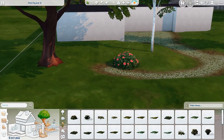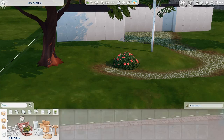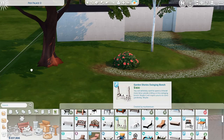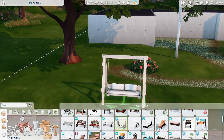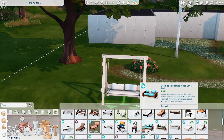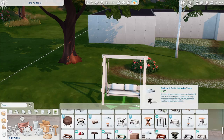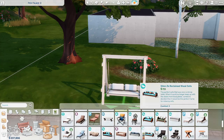I wish The Sims had a swing chair thing — I don't know what it's called, but I have it in CC and it would look so cute. I'm trying to keep at least the base of this build in-game items only so it's easier to download if anyone wants it. The Sims doesn't have that swing chair, so I don't want to put a picnic table out here either.